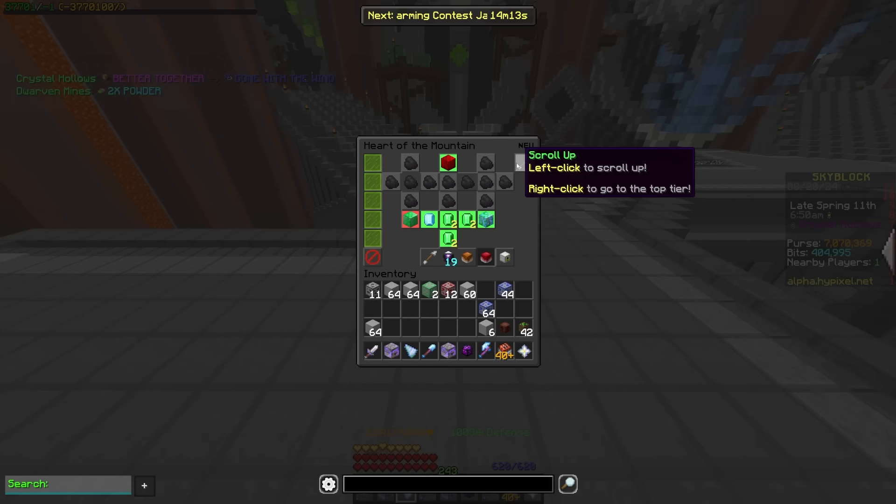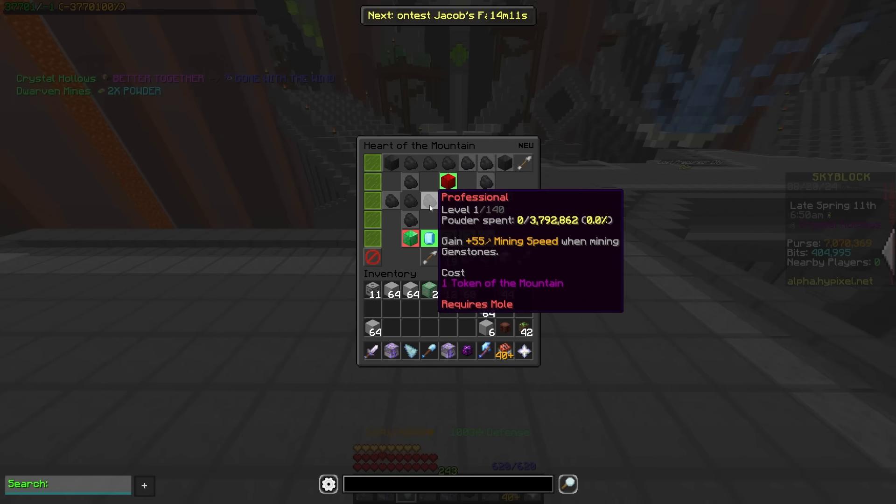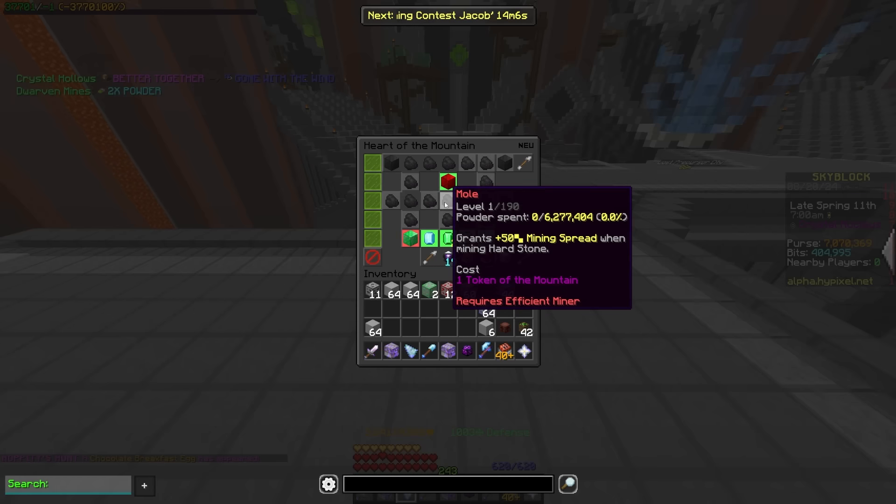Next, we have professional, which got moved down from up here. Now it is over here, and it's going to be acting the exact same, giving you that mining speed on gemstones.